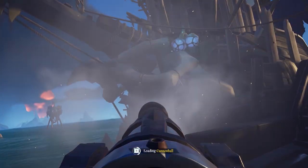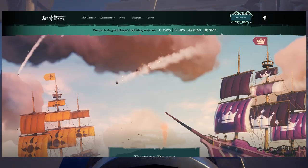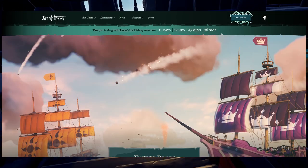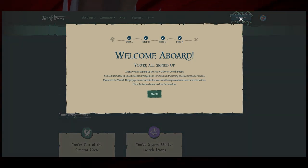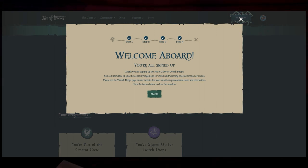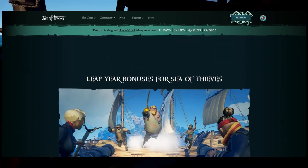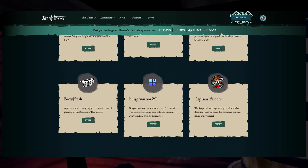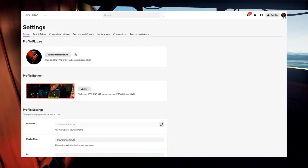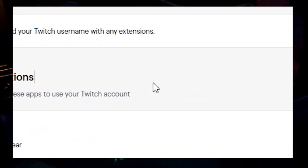One other very important thing is to make sure your Twitch and Sea of Thieves accounts are linked. To do that, go to the top link in the description again. At the top, it'll say Twitch Drops — sign up. If you hit sign up, you'll either have to sign into your account or complete a few verification steps. Once you do that, you are eligible to get the drops. If you don't know if your accounts are linked, go to your Twitch account, click Settings in the top right, then go to the Connections tab, scroll down to Other Connections, and under that you should see Sea of Thieves.